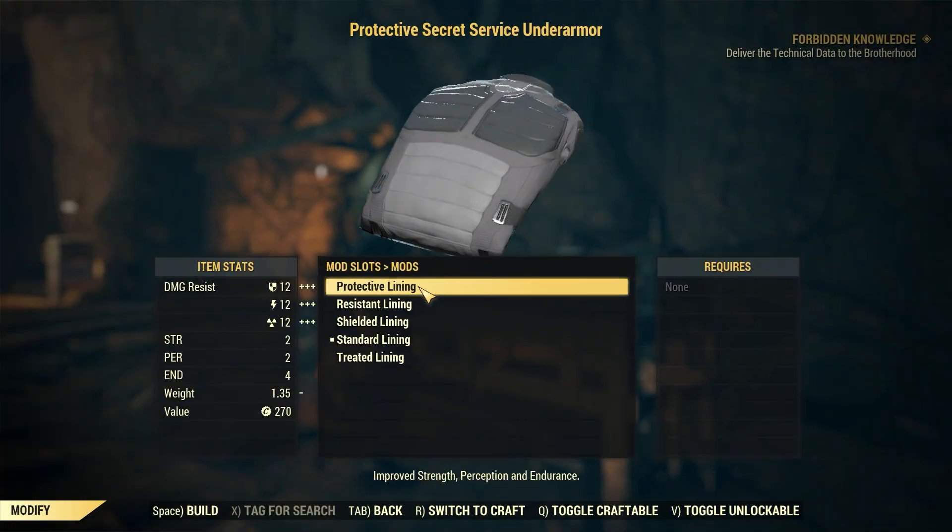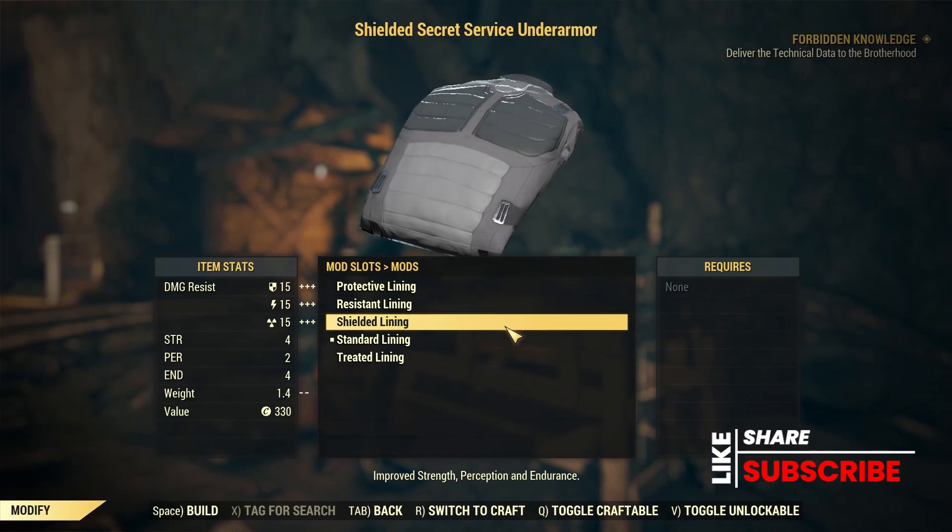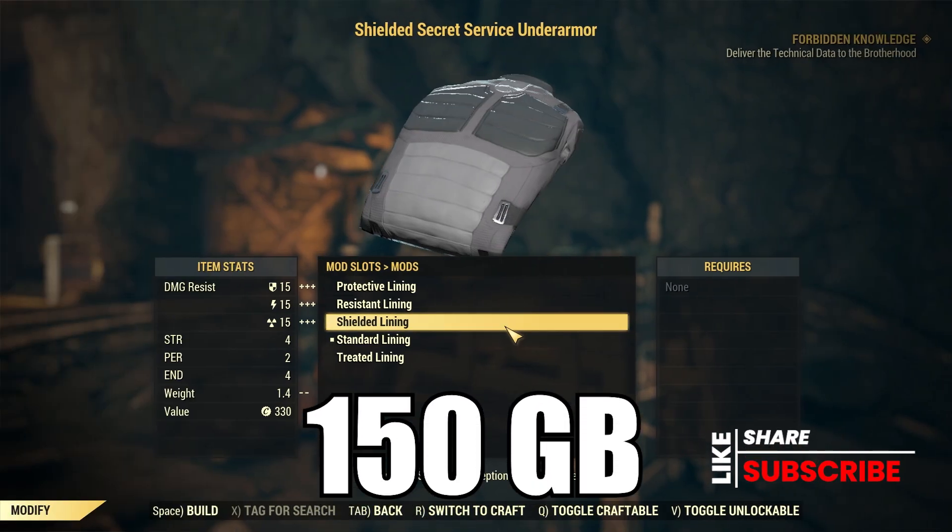Next up, she's going to have some armor mods, starting with the Protective Lining Secret Service Under Armour at 113 gold bullion, and the Shielded Lining Secret Service Under Armour at 150 gold bullion.